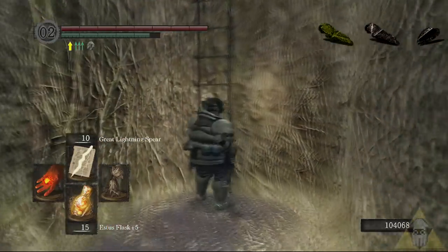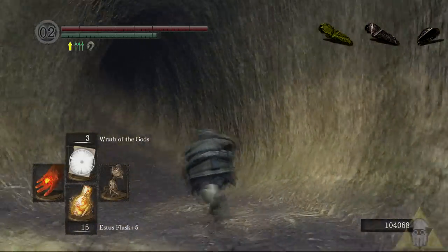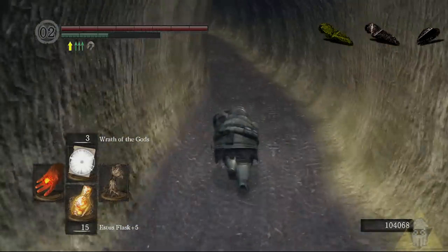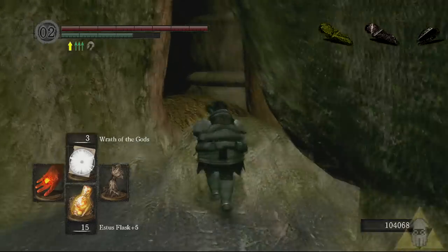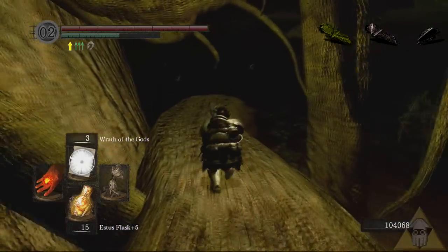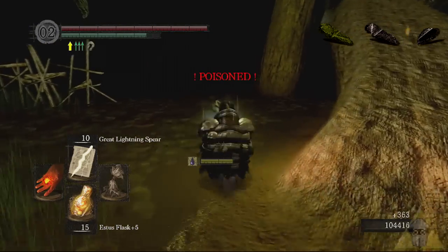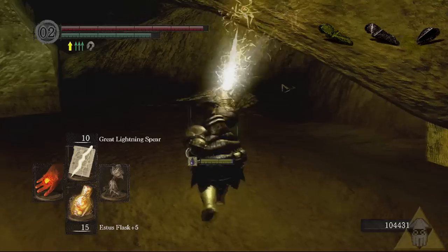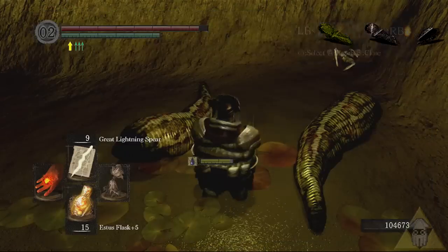Titanite shards, large Titanite shards, and green Titanite shards can all be farmed in the Blighttown swamp. Your standard Titanite shard is what you need to get any normal weapon or piece of armor up to plus five to ascend it into something useful. Large Titanite shards will get it from plus five to plus ten so you can ascend to higher levels of gear. Once you've ascended, green Titanite shards let you level up fire, magic, and divine weapons to plus five, and from there you can move on with chunks to get your top tier weapons.